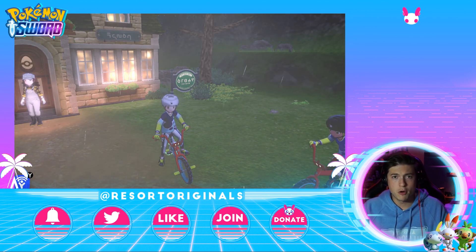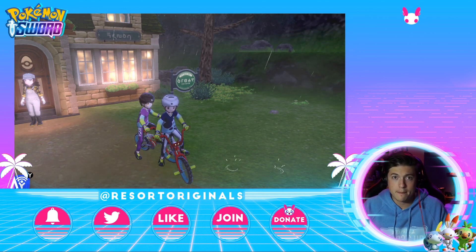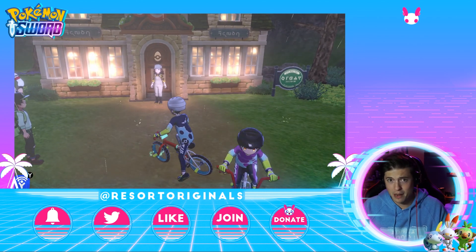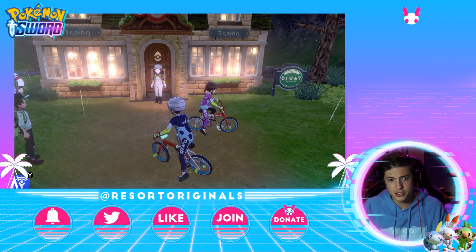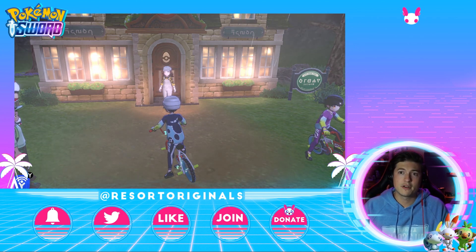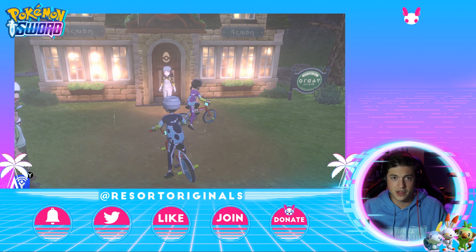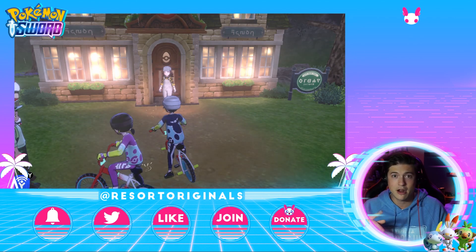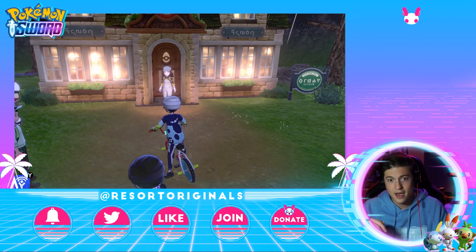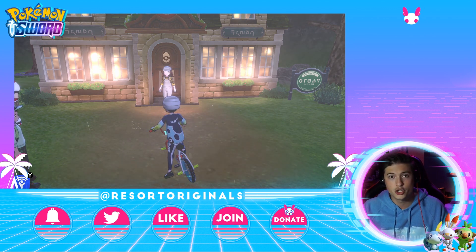Another important thing when it comes to breeding is egg moves. One thing they changed in this game that's a fantastic addition is that you can pass egg moves to Pokemon of the same species — they're technically not even parent Pokemon. So if you use two Pokemon of the same species, put them into the nursery, and one has an egg move you want to transfer, you only need one open move slot on the other Pokemon. You just ride your bike around a little bit, come back, take out the Pokemon, and it should know that egg move by the time you pull it out.